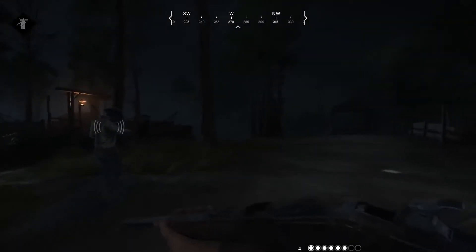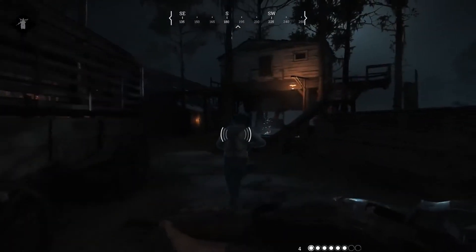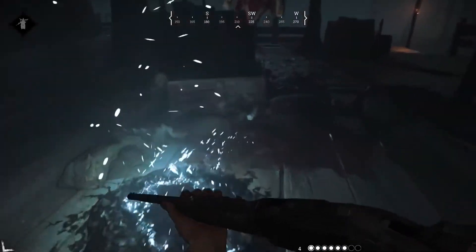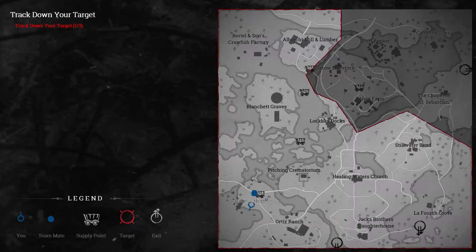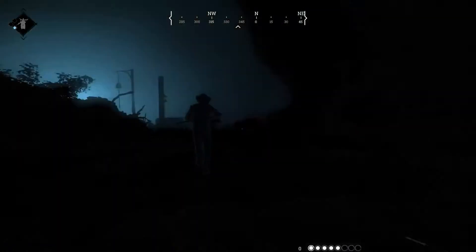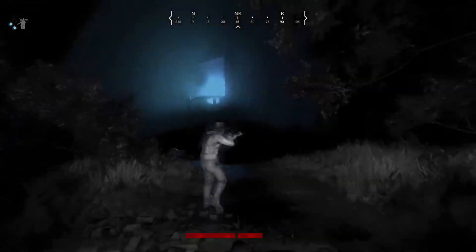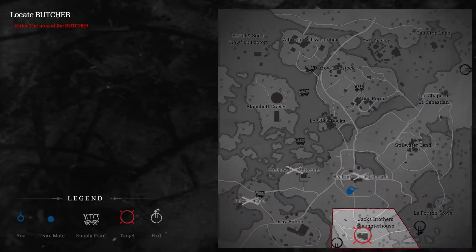When your partner speaks, you'll see his icon flashing, but you must be physically close enough to actually hear him. When you are close to the clue, your dark sight will flicker. Once you have located a clue, use the F key to interact with it. Look at your map — you'll notice that the area of possible target locations has shrunk. Now go and find a second and third clue to narrow down the target location even further. Open the map once more, and there is the compound containing the target.